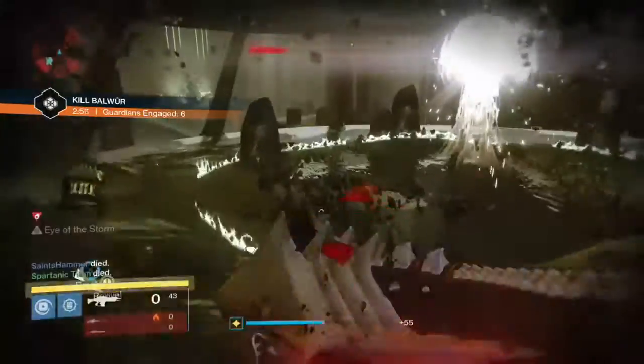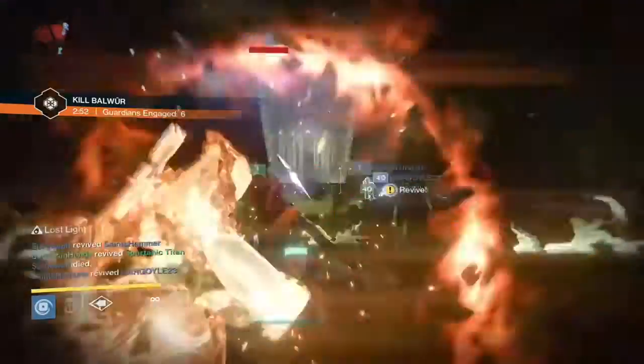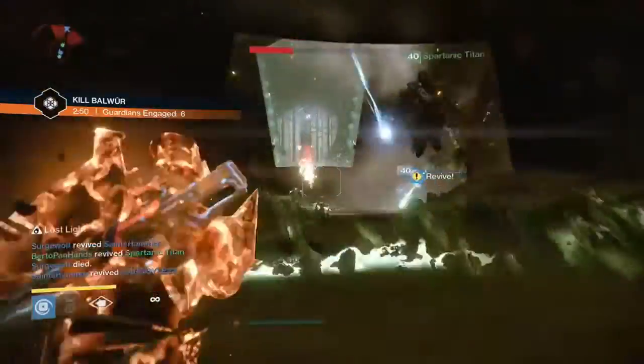You kill them again — just keep doing that until you can kill the wizard, and it's pretty easy. You just want to watch out for those cursed thrall and that knight right there. There are plenty of those spawns, so you want to be on the lookout at all times.